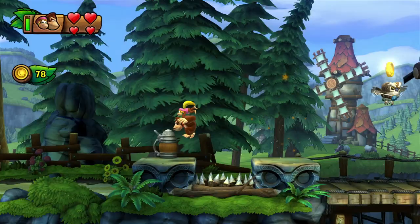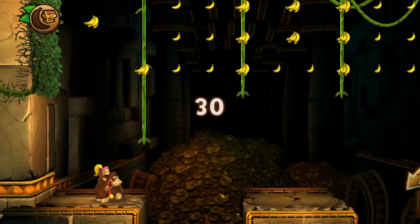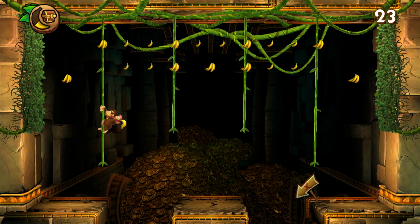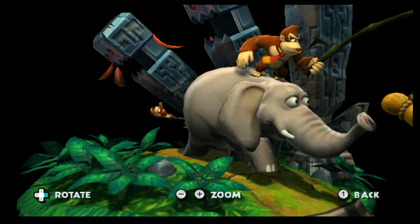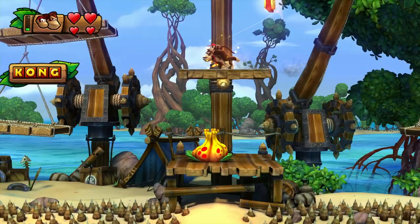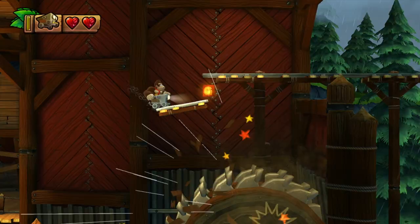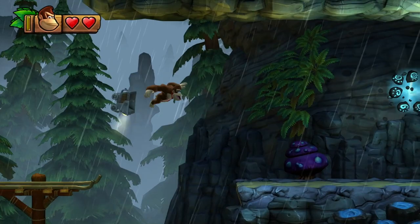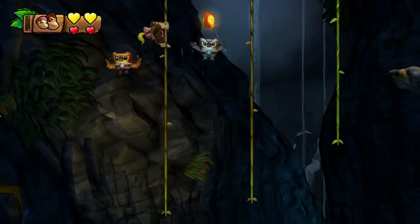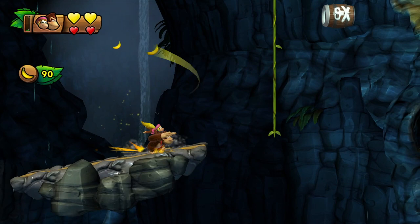The collectible structure in Tropical Freeze is the same as Returns. There are optional puzzle pieces to find, either by snatching them in the main part of the stage or beating a bonus room. I mostly skipped them this time as the reward in the previous game was not worth it. The second collectible is the Kong letters, which are always visible to the player, meaning platforming skill is necessary for collection rather than mindless searching. A new element is introduced — certain stages can only be accessed via secret exits hidden in other stages. Over the six worlds there are 10 secret exits, unlocking 12 extra stages signified by an A or B in the level number.